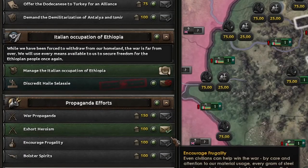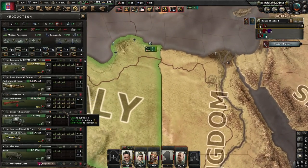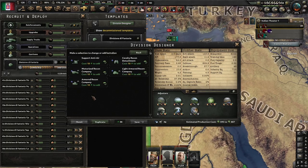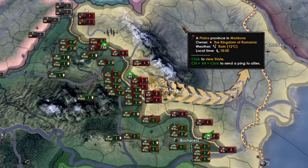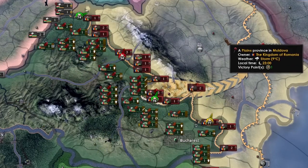I'll discredit him again. Italy does get a lot of political power nowadays, which is very nice. Just surrender, mate — just give up. Give in to me, please. Same goes for you, Romania — I'm sick of your resistance. I think we've finally got the upper hand against Romania. It's taken long enough, but we're getting there at least.